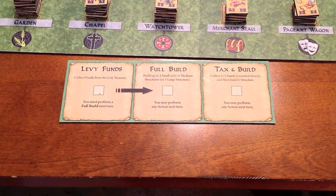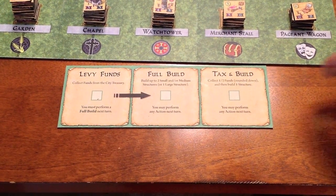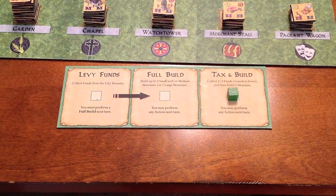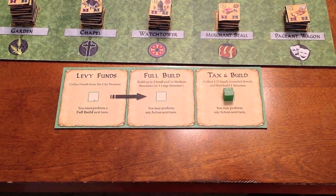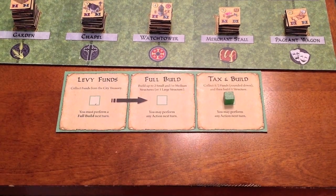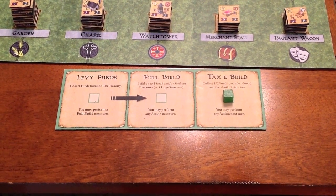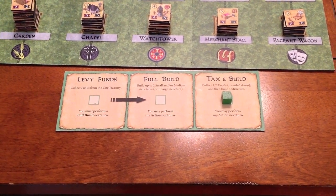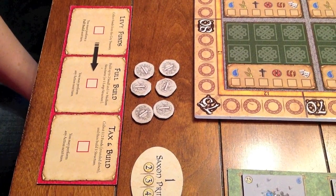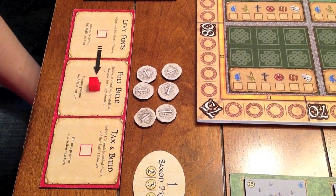There are no phases in Canterbury. On your turn, you simply choose one of the three actions on your player board and place your cube on that action. After performing that action, your turn is over. The next player in clockwise order chooses an action, and then the next player, and so on throughout the game. You keep doing this until the city has circled the board three times, which signals the final round of the game. During the first round of play, everyone has to perform a full build action, so let's begin there.